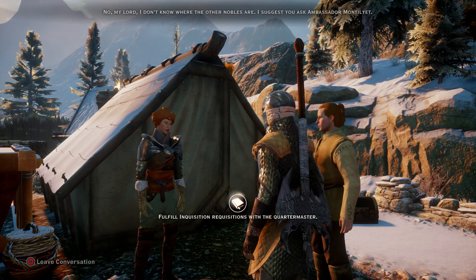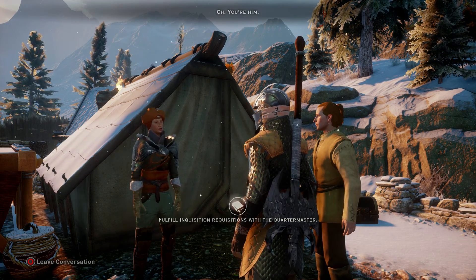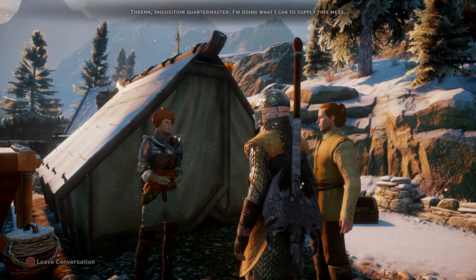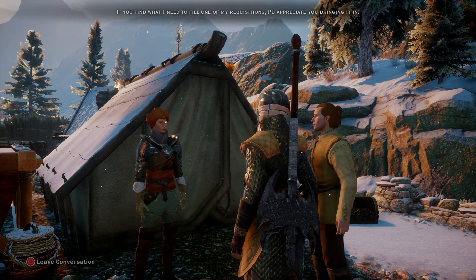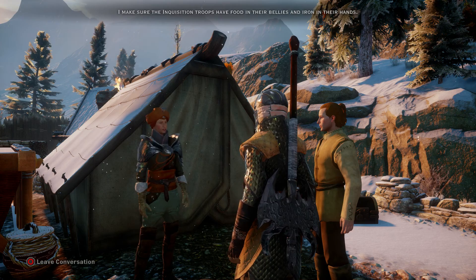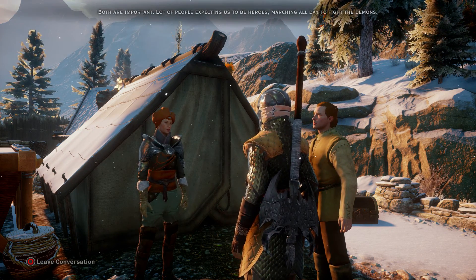I don't know where the other nobles are. I'll suggest you ask Ambassador Montillier. You're him. Thrynn. Inquisition quartermaster. I'm doing what I can to supply this mess. If you find what I need to fill one of my requisitions, I'd appreciate you bringing it in. What do you do here? I'll make sure the Inquisition troops have food in their bellies and iron in their hands. Both are important.